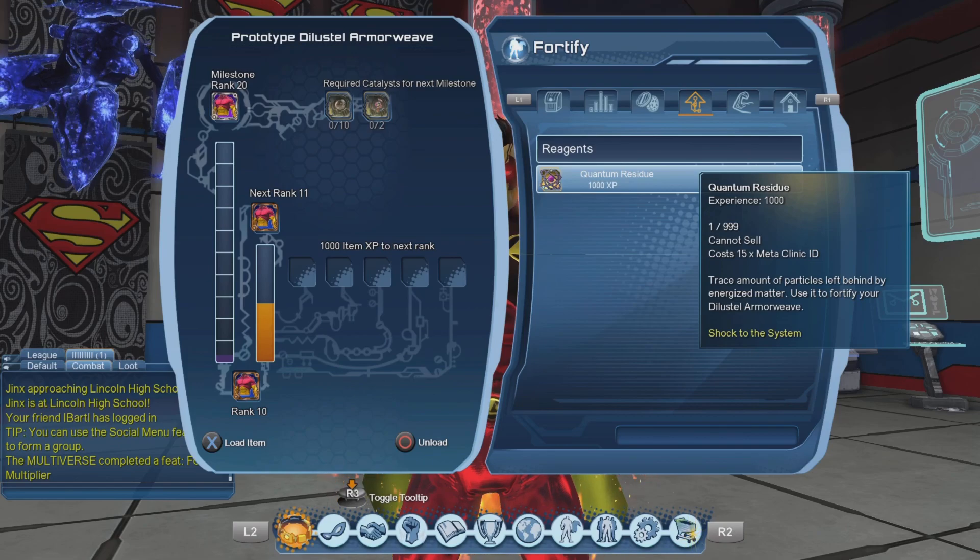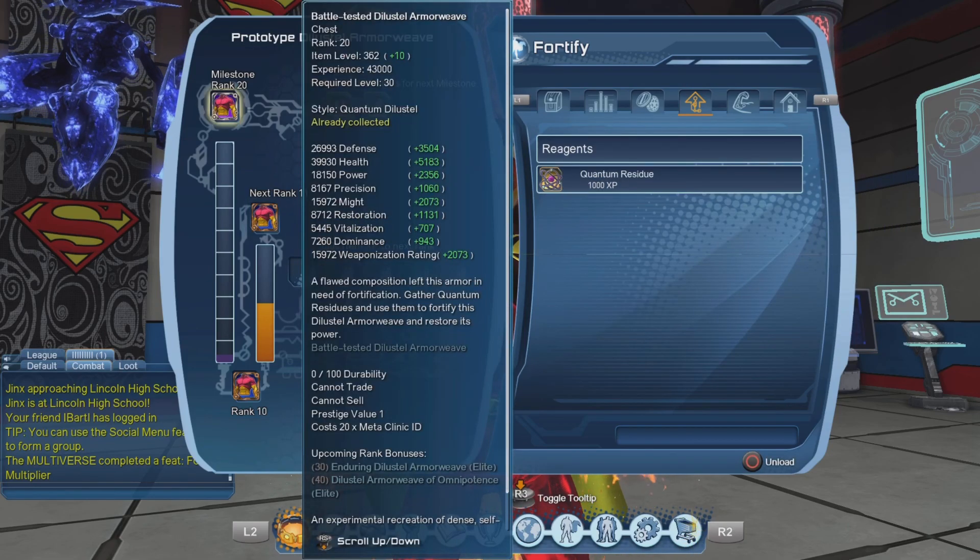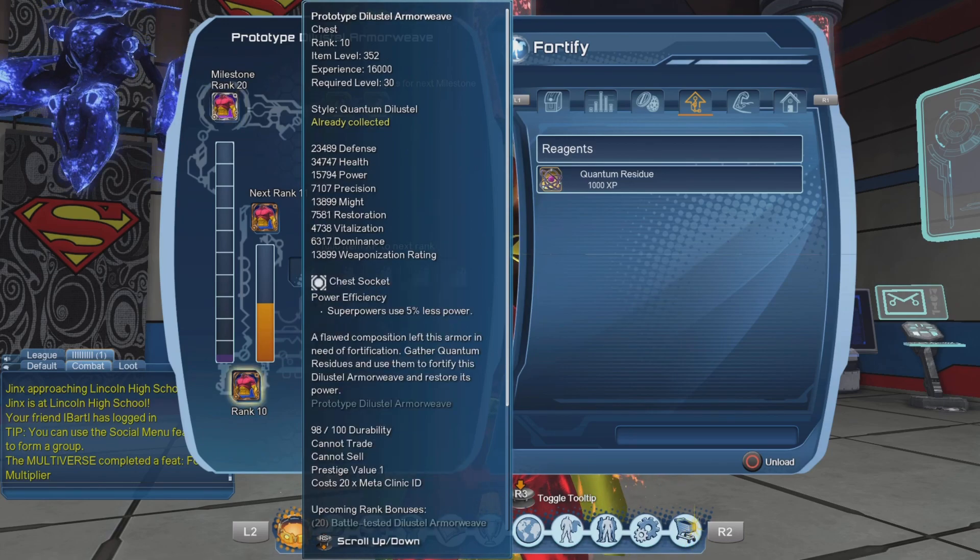The quantum residue gives us 1,000 XP, and to reach rank 20 we will need 43,000 XP. Right now we have 16,000.